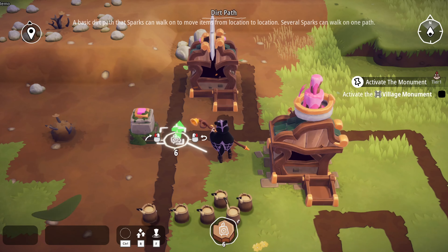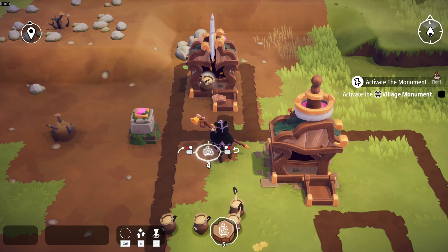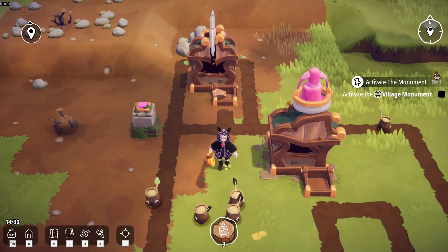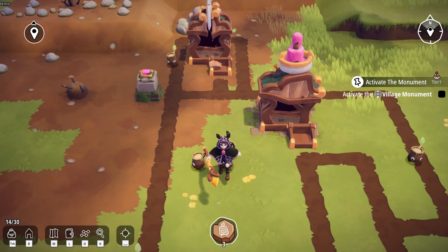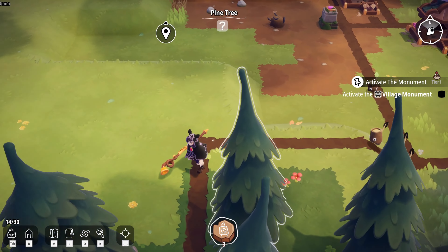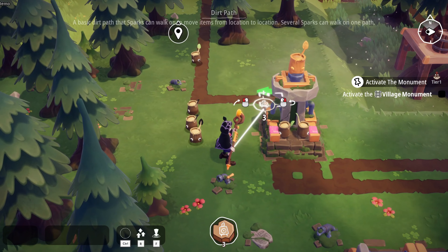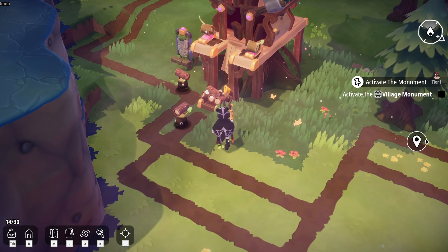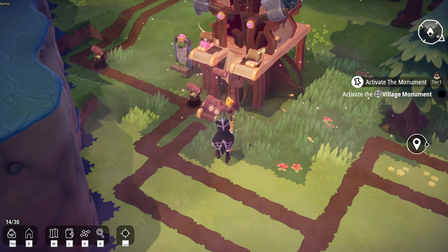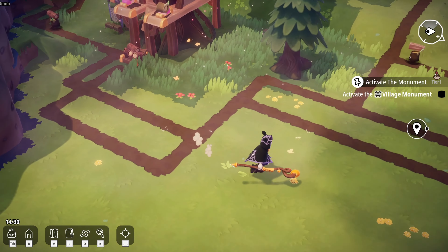The way you make this work is by laying down pathways connecting all of the structures together, and then telling the sparks to work on that pathway. They will then move your wood — or any other material you're trying to move — from one building to the next. It's extremely easy. This gives you the ability to go do other things: you can explore, do side quests, all while your sparks are taking care of the busy work for you.